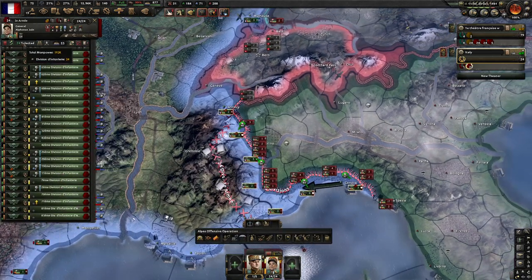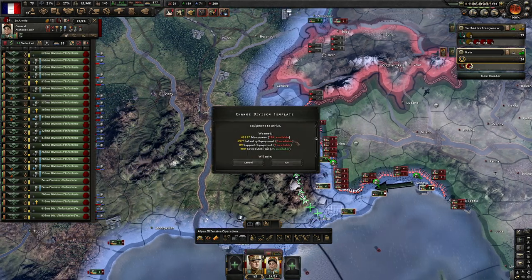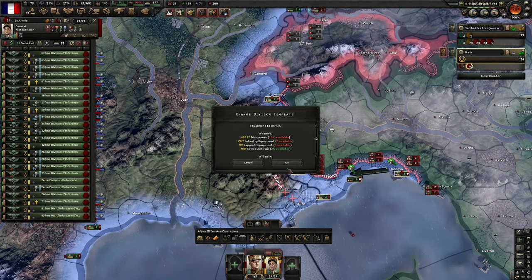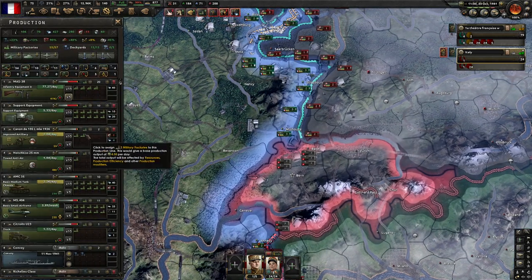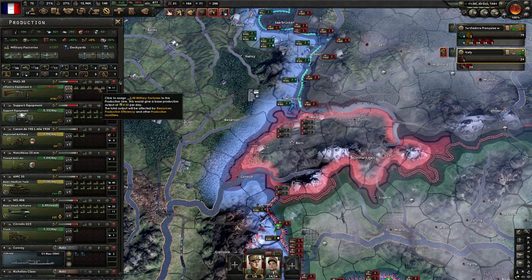It says we're going to need 45 divisions worth of people — we're going to need a bunch of infantry equipment and stuff that we don't have. However, we are mobilizing so that's okay, we'll get some more. We're going to gain a bunch of artillery from this change, so I'm going to take some off artillery production and add that all to the guns there.